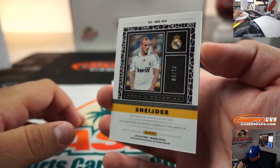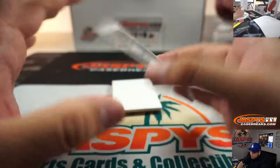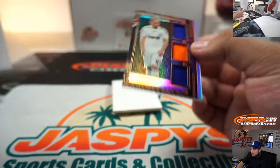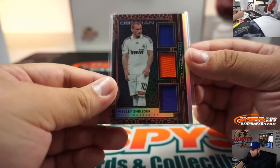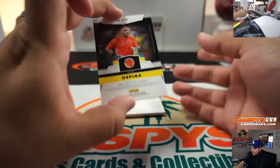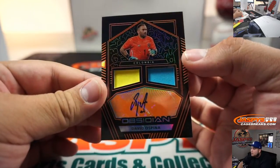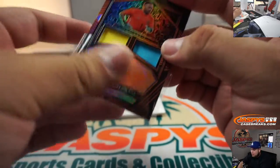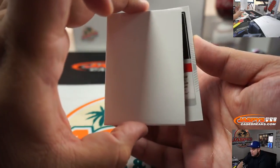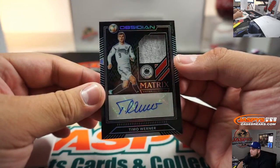Then we got 1 out of 50, little relic for Wesley. And then David Ospina, 20 out of 50 — that's a double jersey autograph out of Colombia. Last one is Timo Werner, 30 out of 99, matrix jersey autograph.